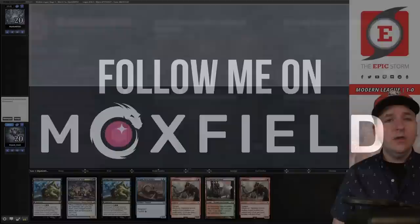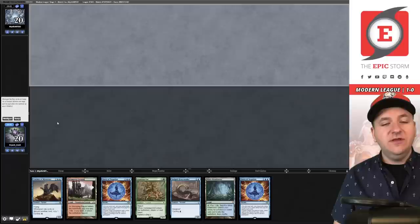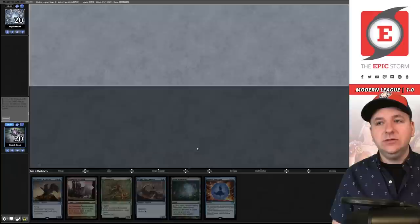Match two, we're on the draw. Our hand is essentially a mulligan to five with double Living End. We send it back and find a delightful hand — we'll keep that six-card hand and ditch a copy of Force of Negation. Got to keep six instead of five by using the mulligan button.